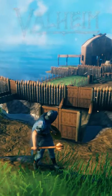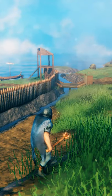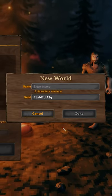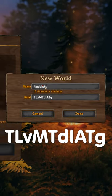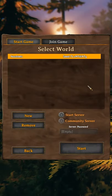Hi guys, Steve here. If you want to play on a very good Valheim map — the same one as my Nooblitz Let's Play series — one with lots of resources and an easy to find merchant, when you first start the game, in the seed section, enter the code TLVMTDLATG, and you'll play on exactly the same map as I am.